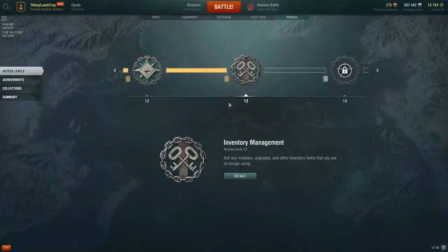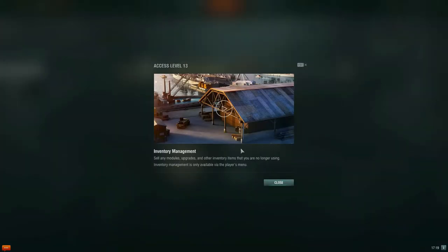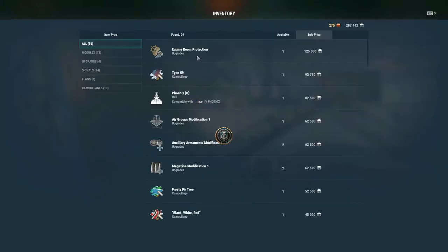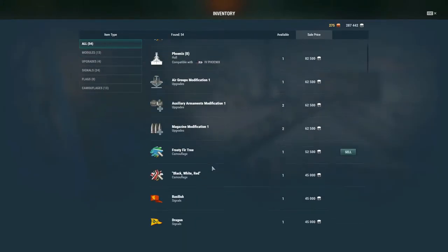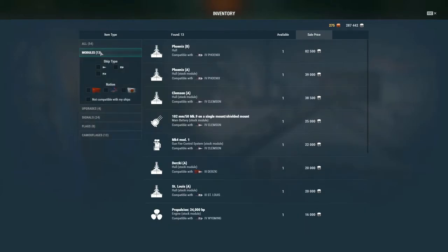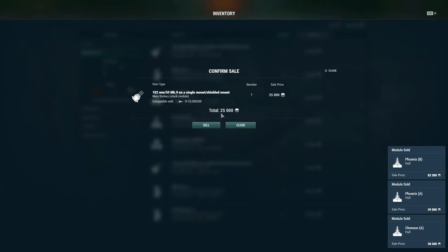Access level 65 battles and then we unlock ranked battles, but this is what I was really wanting. You get to inventory by clicking on your name up here, then inventory — you should see a new icon when you unlock it. This is everything: signals, camouflages, modifications, hulls — the works. Usually I'm clicking on modules to sell things. We have hull C on the Phoenix so we're going to sell hull A and hull B, and get those credits back into our pocket.